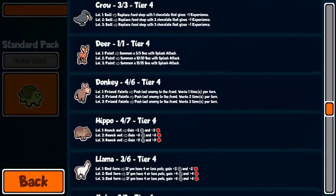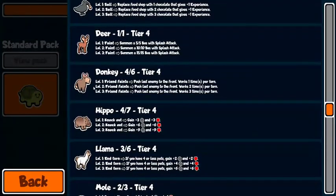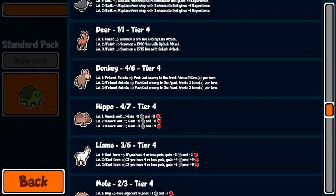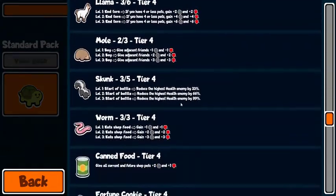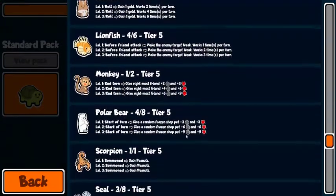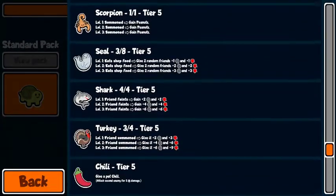Donkeys have been surprisingly decent. They did change this — as opposed to when this unit gets a knockout, it's now when a friend faints. So before you wanted to stat this thing up and play it at the front, now you can just let it sit in the back and it does its job pretty well. It only pushes one enemy but a lot of times that's going to be something they don't want up front.